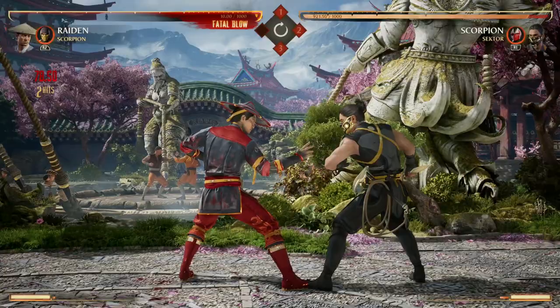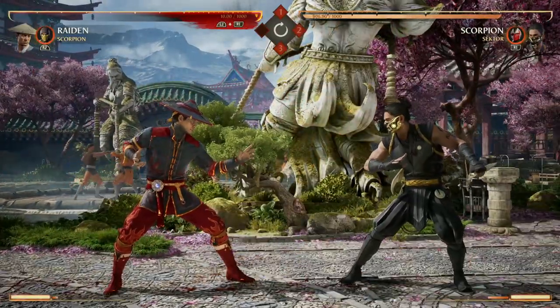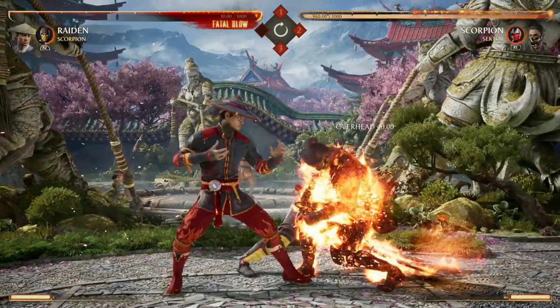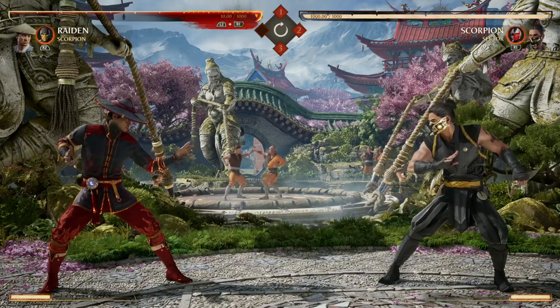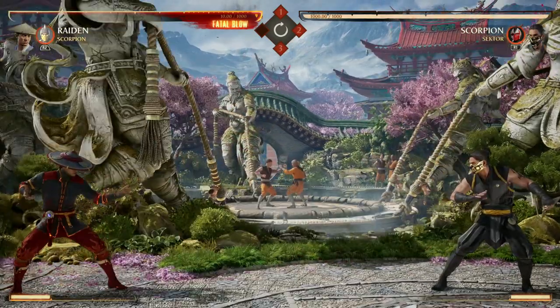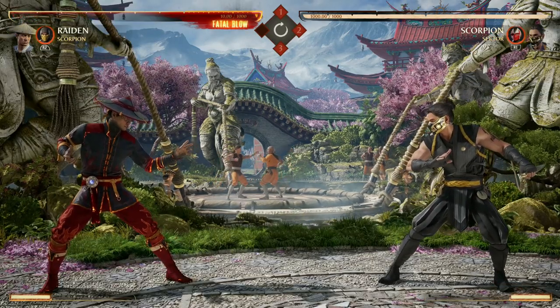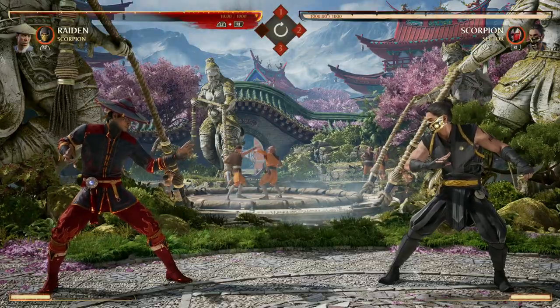If your opponent is blocking low, you can use Scorpion for the overhead option, throw them off guard, and continue the combo from there. It's great for mix-ups, great for combo extension, and you get the stun if you hit it. Scorpion is a great option for combo extension, mix-ups, and the utility to control spacing — he's got so many great tools and crazy combo potential as a cameo.